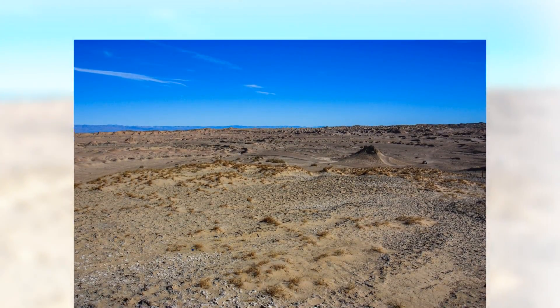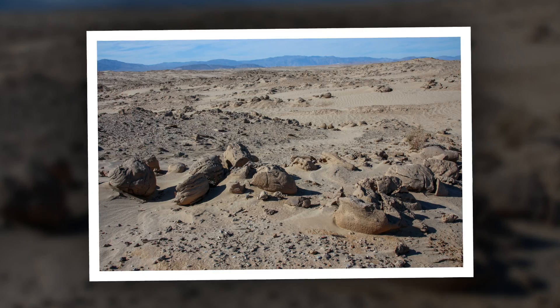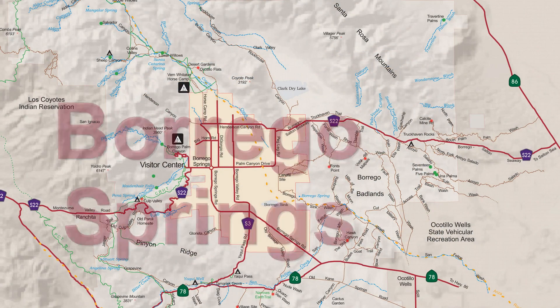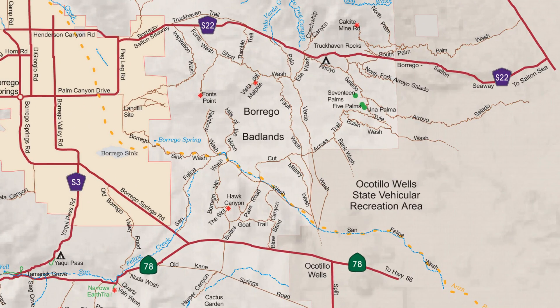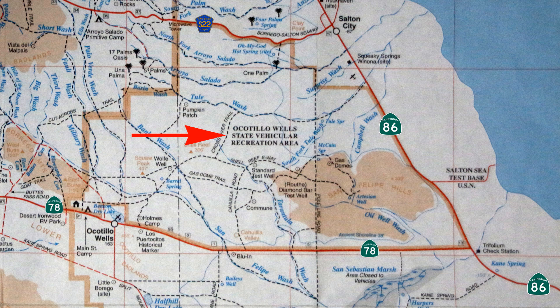A bonus to visiting gas domes is that it passes through desert landscape that is very different than other places in Anza-Borrego. As you can see from the maps, gas domes is located east of Anza-Borrego Desert State Park and inside the Ocotillo Wells State Vehicular Recreation Area.